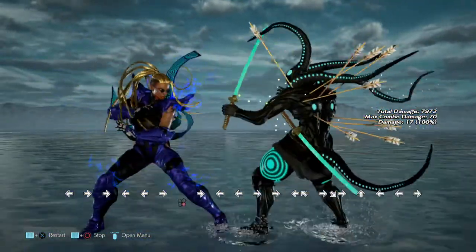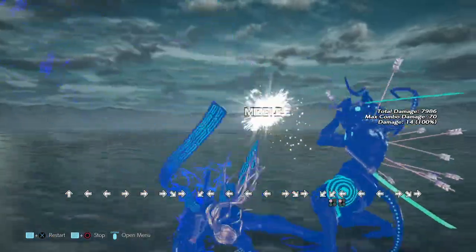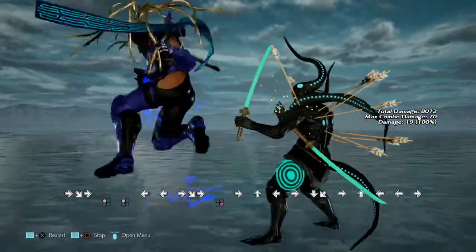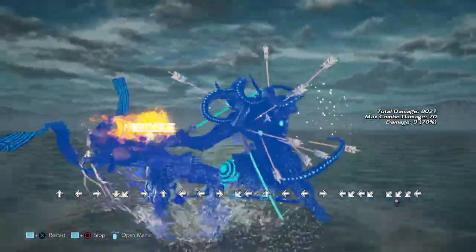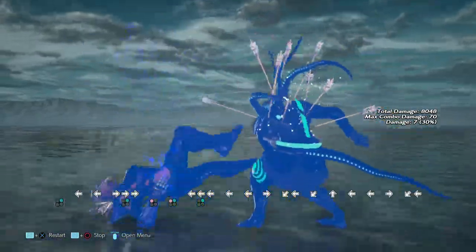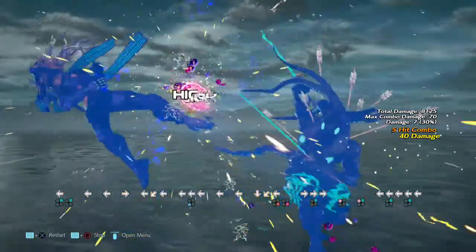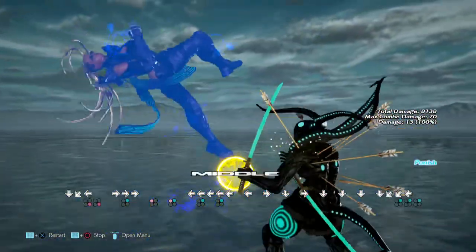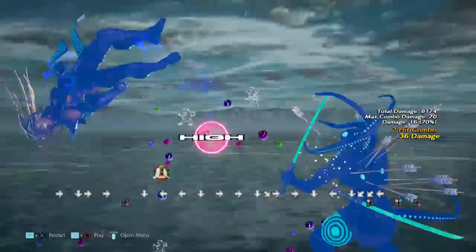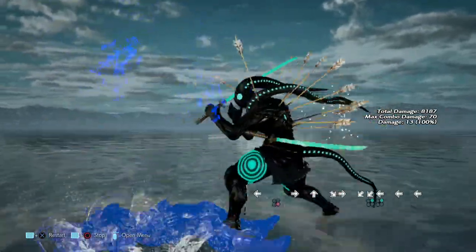That used to be a combo — that's a mid. That's safe, can't do nothing about that. I think the only way to really stop it would be the low parry, because if you get hit by the low — that's it. If she manages to lock the low she comes in with White Hole.